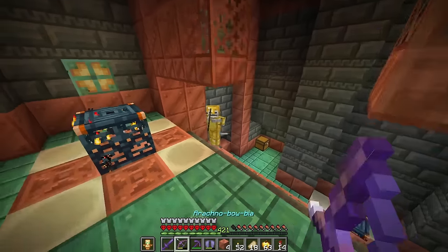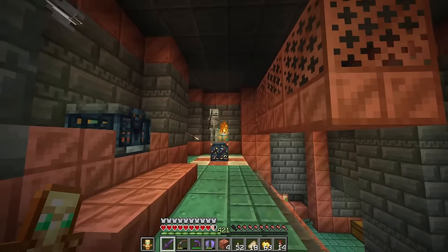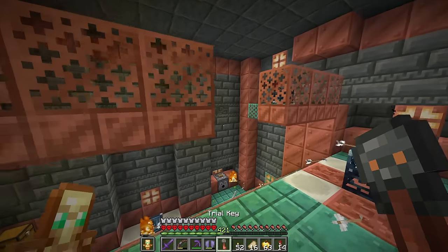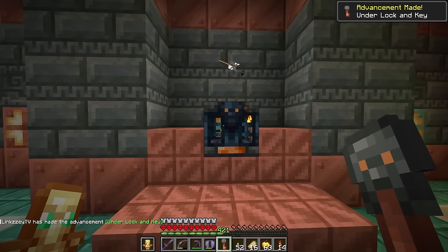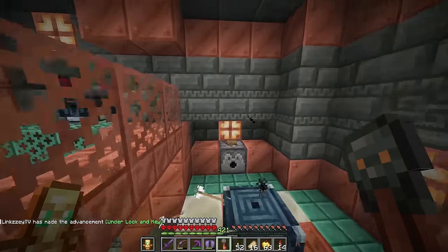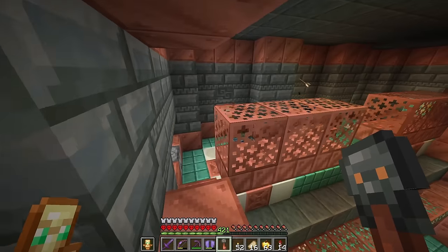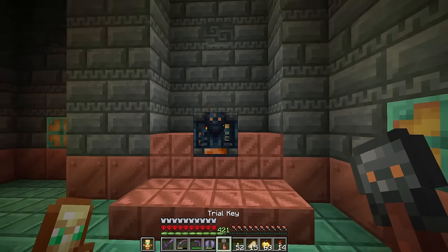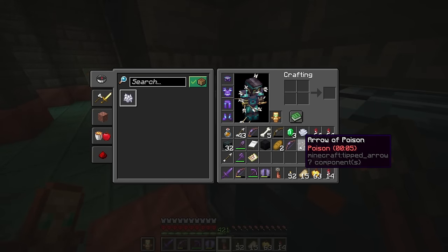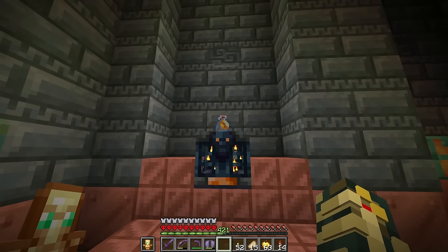We're going to farm here and see how many keys we can get - some regular keys to start. Skeletons everywhere! We got our first key, and a second one. If I remember correctly, all I gotta do is hit it - wind charges, shield, nice! Second vault - not bad - poison, more wind charges. Honey bottles too. And if I'm not mistaken, this should also be an advancement.